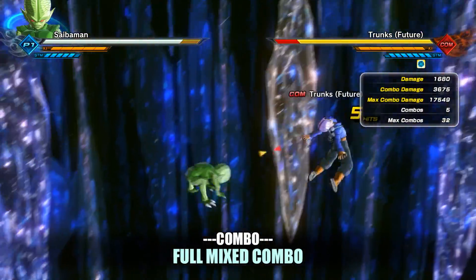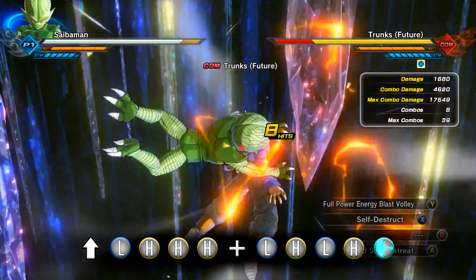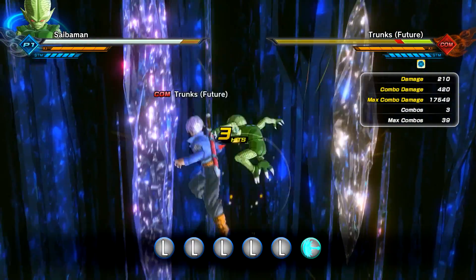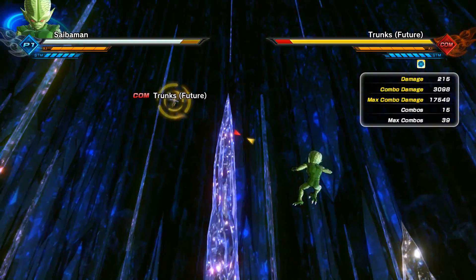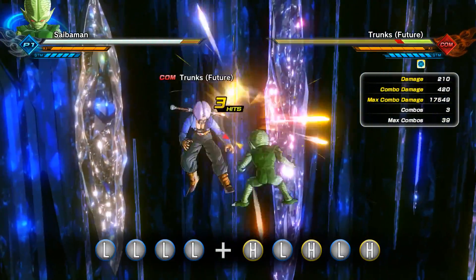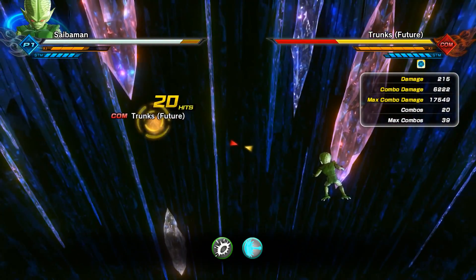His full mixed combo chain is actually pretty decent and does 3,675 damage. Here is the first super damage combination utilizing an easy rush-in mixed combination followed by a Full Power Energy Blast Volley that does a pretty decent 8,495 damage. Here is the next combination utilizing a broken light combo chain followed by a Consecutive Energy Blast doing 3,098 damage. Here is another combination with Consecutive Energy Blast doing 5,300 damage. Here is the final super damage combination utilizing a mix of the light and mixed combinations followed by a Meteor Strike and a Consecutive Energy Blast doing 6,222 damage.